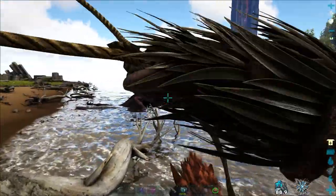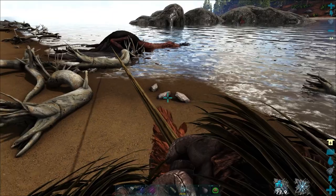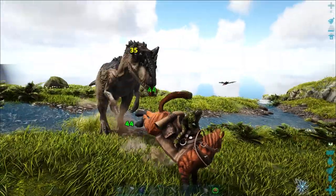The lasso can be used to drag small to medium tames across the map to a more convenient location — and that includes the Quetzal, a creature that's notorious for falling in the wrong place or in water.